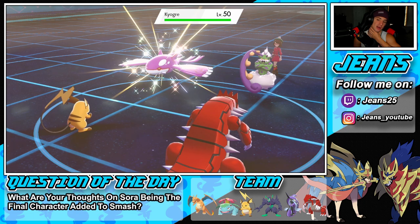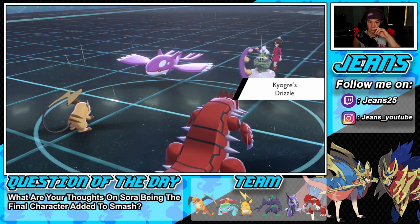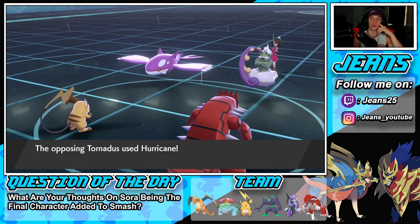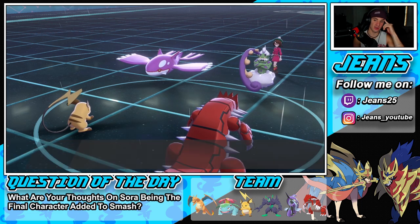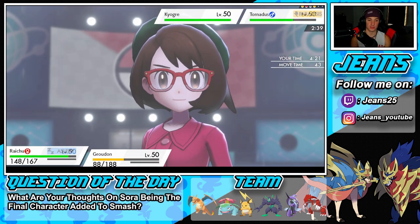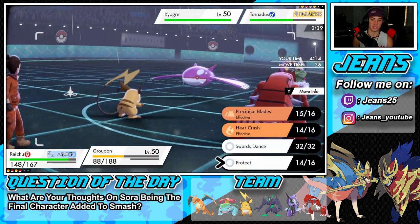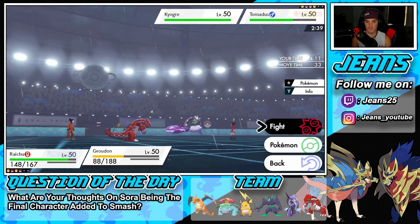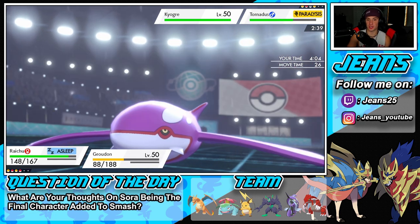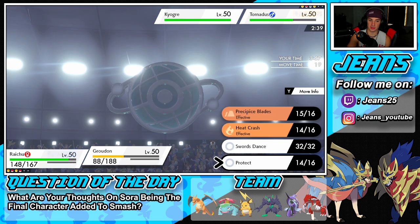Kyogre's going to get the swap. I wonder what Tornadus is going into. He has so many ways of winning with Kyogre being swapped in and out, and Tornadus rocking me. Swapping to Venusaur - makes me able to eat a shot. If we can get off a Nuzzle or an Eerie Impulse that could be great, but I'd rather get off a Nuzzle and have that RNG chance of him missing an attack.